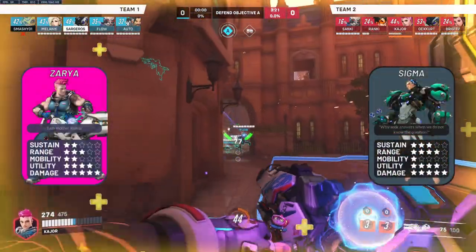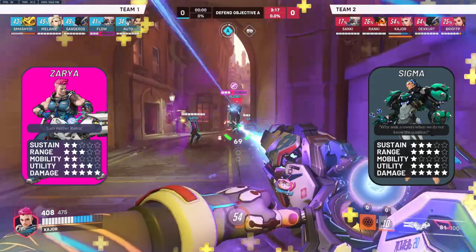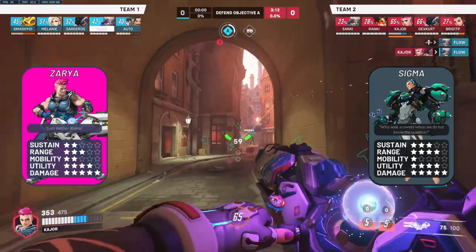Zarya vs Sigma is a map-dependent matchup. Sigma will obviously look to keep as much distance away from you as possible, whereas if you're on top of him that doesn't really matter. You can bubble through his Accretion, and he easily loses up close.